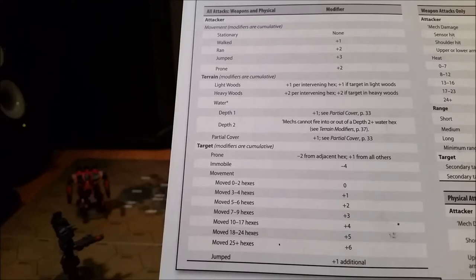A mech is immobile when it's shut down or missing its legs — basically can't move. You've got a giant target just sitting there, so it's going to be much easier to hit. For regular movement, if a mech is really slow or hasn't moved enough hexes, then it isn't going to get a defensive modifier — your target won't have any movement defense. But once you start getting into three to four hexes or five to six hexes, you can see how the modifiers go up.